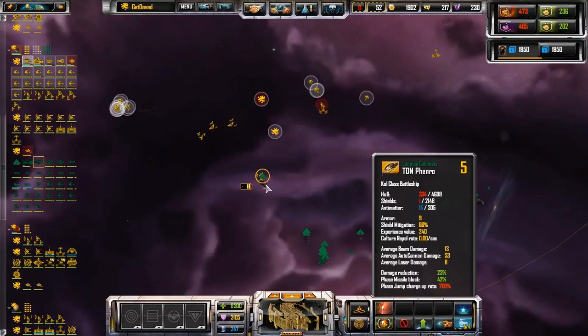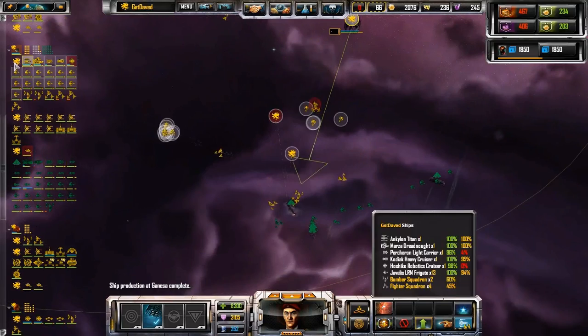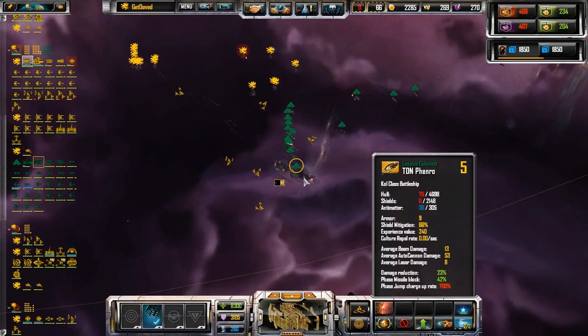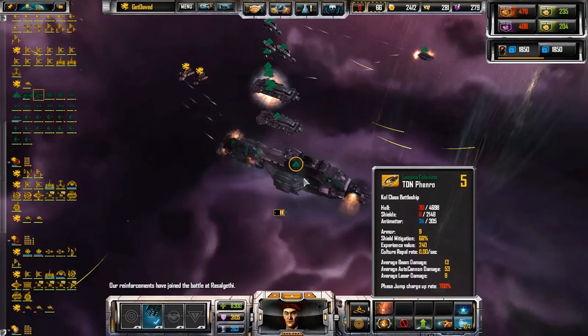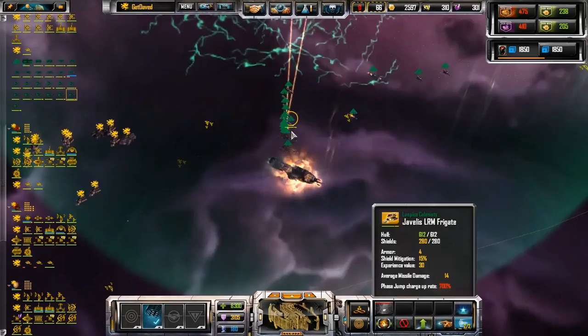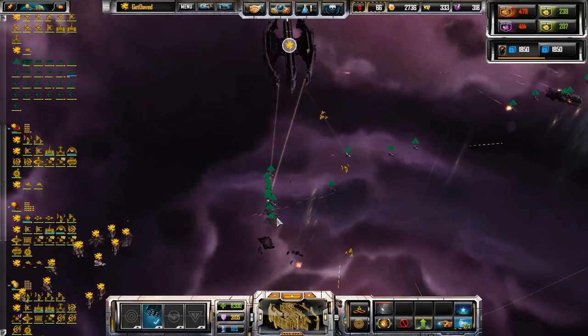Alright, we've got a rout on our hands here. Repel the invaders! A friendly fleet has arrived. Behold my creations. No, everybody on that one. All hands, prepare for phase jump. Our backup is going to fight. Come on. Come on. Thank you. Work your black magic.